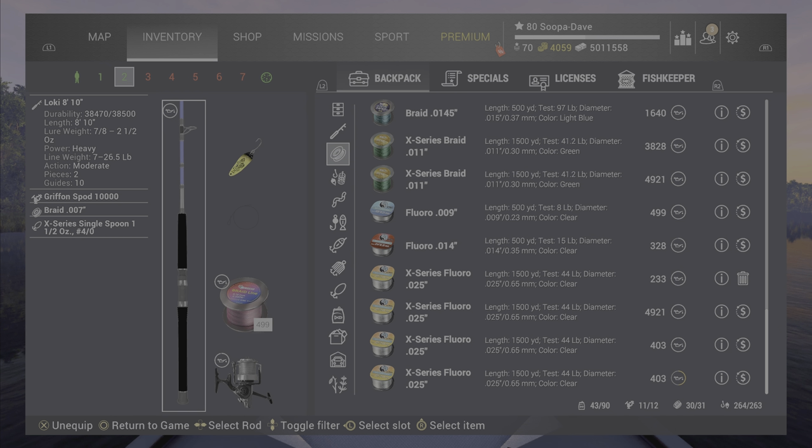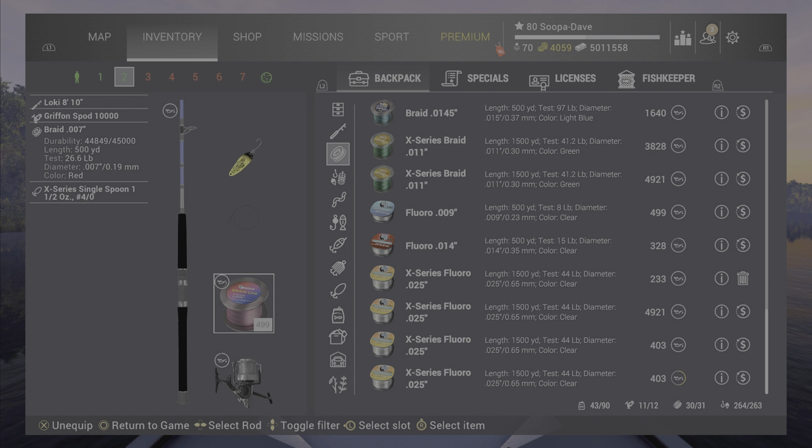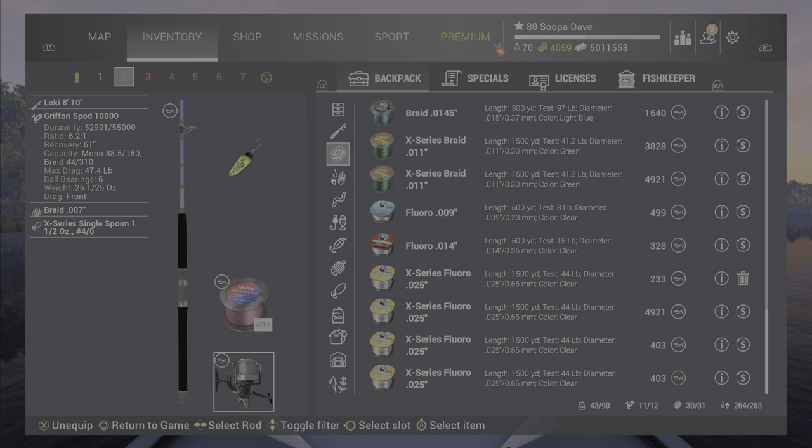If you want a different pole setup that doesn't fight as much, you can use the Low Key. The single spoon is the second lure option. The Low Key can work — it doesn't cast as well and it's not a pole I'm generally a fan of, but in this particular situation it's not a terrible pole. Generally though, once you unlock all the poles you won't use it a whole lot.